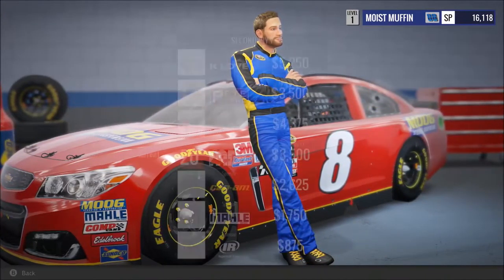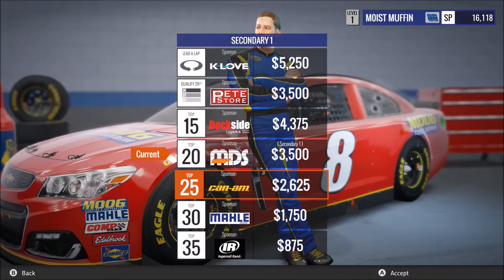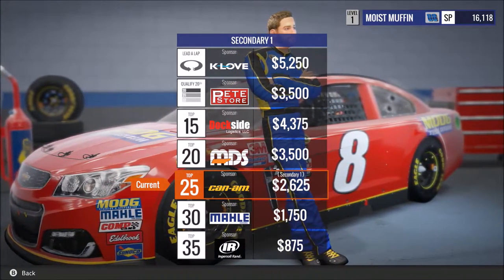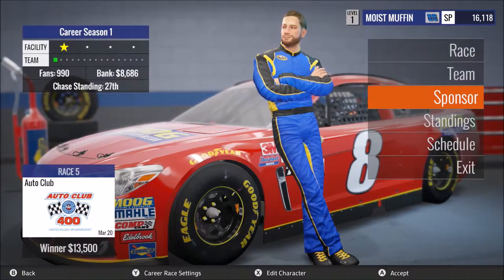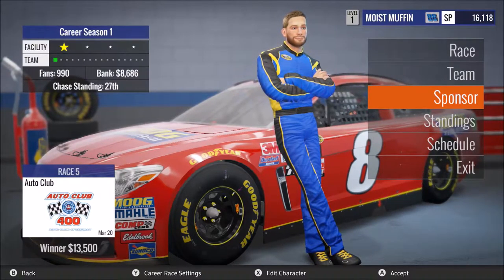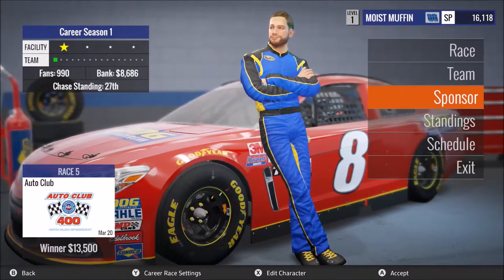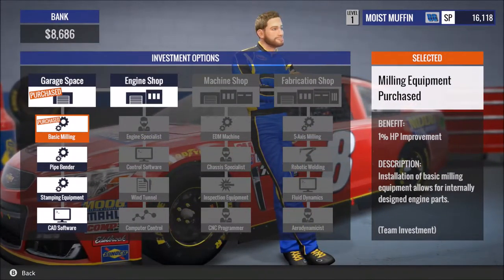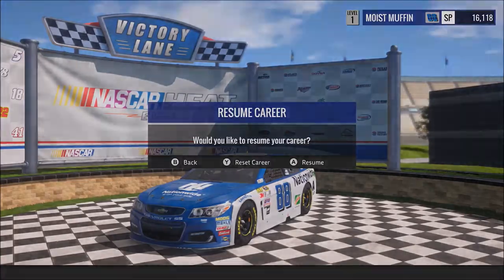Let's go ahead and change our sponsor — let's do top 25. I feel like we can do that. We got a little green thing for our team now — that's good. So that's gonna be it for this race guys. We dropped a couple spots in the standings, had a late green-white-checkered that dropped us a few spots, still finished 28th, and we bought our new piece of equipment — the basic milling shop — giving us a 1% HP improvement, which is awesome. Thank you guys for watching and I will see you at Auto Club.